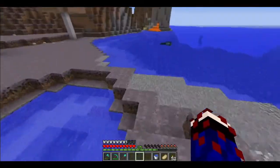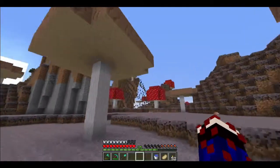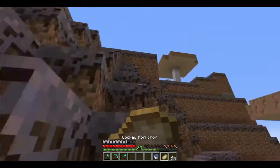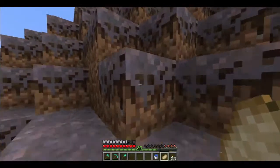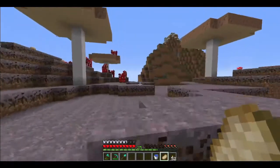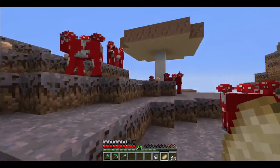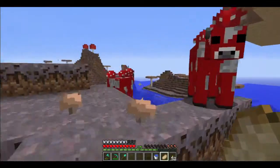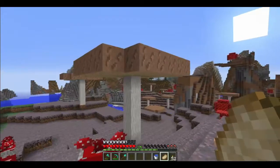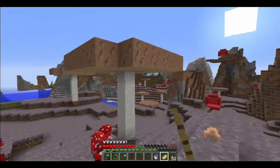So I think this is kind of like a small island. I thought mushroom biomes spawned in the ocean - I didn't think they actually spawned connected to land. But they're connecting to two extreme hills biomes.